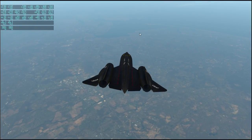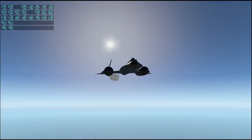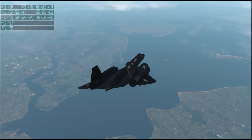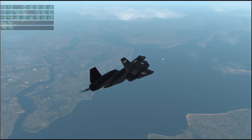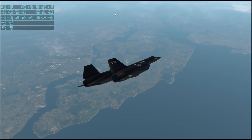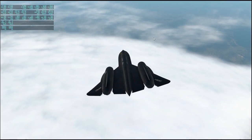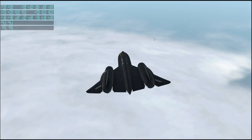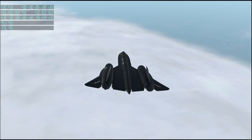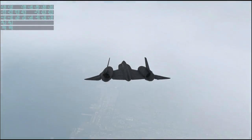Here we have Staten Island, one of the five boroughs of New York City. On that side it's New Jersey still — lots of New Jersey around. Newark is over here. Just when we were trying to do sightseeing, clouds have to pop up. Looks like we're going to have to risk a little bit of fuel consumption here — let's reduce velocity. Liberty Island and Ellis Island are over here. Can't really see the Statue of Liberty right now.